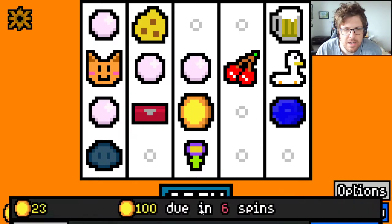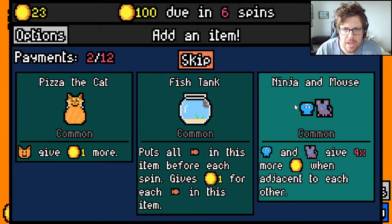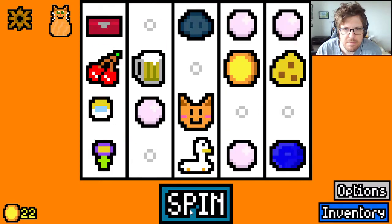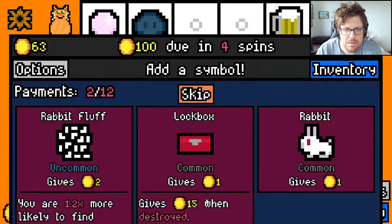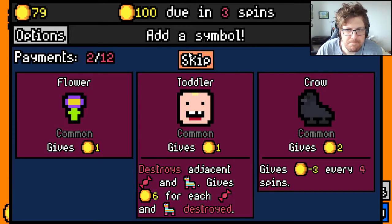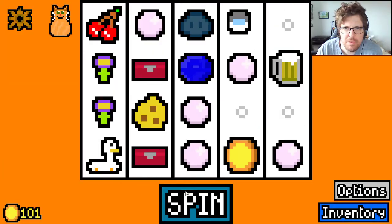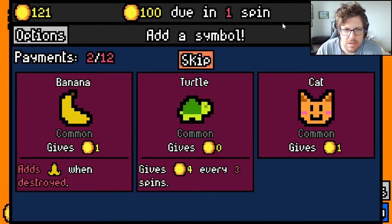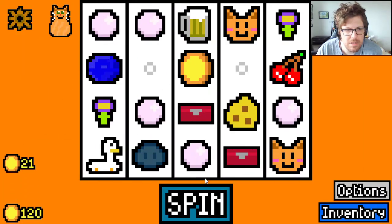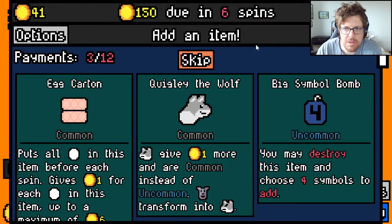We're gonna easily hit 50, 100 could be tricky. Let's go wealth capsule and maybe a pizza the cat. Another pearl. Another lock box - I should have taken the rabbit fluff maybe. We got 100, there's an item capsule. Take another cat since our cats are worth two now. 150 should also be fine but we need a synergy soon. Take a wealth capsule and an egg carton.